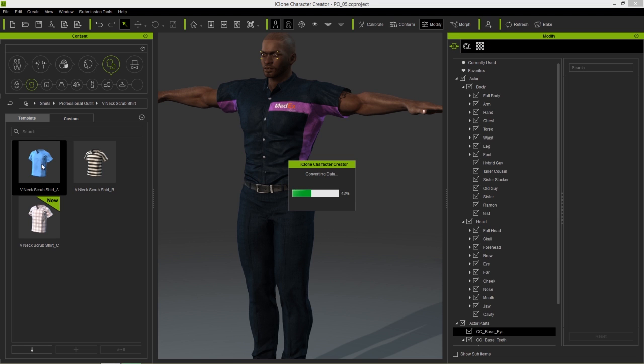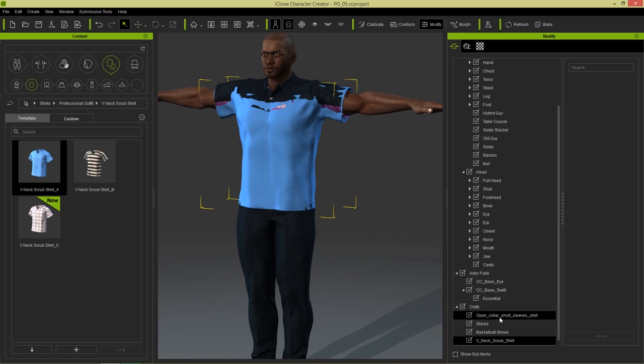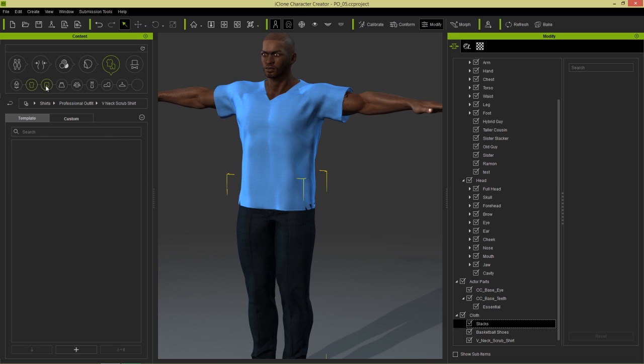I'm going to load in this nurse shirt right here, and we're going to change this guy into a nurse momentarily. What we need to do is delete the open collar short sleeve shirt here. We're going to change this guy into a nurse. And we also have, to go along with this scrub shirt, scrub pants. Let's go to the pants here, and under Professional Outfits, here's the cargo pants.